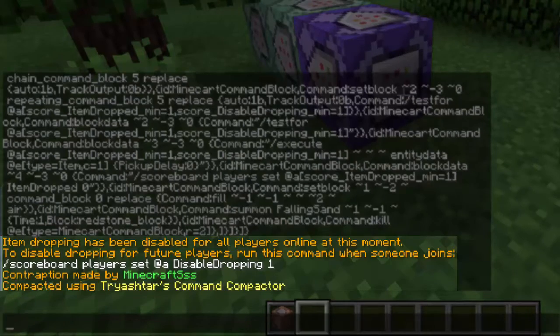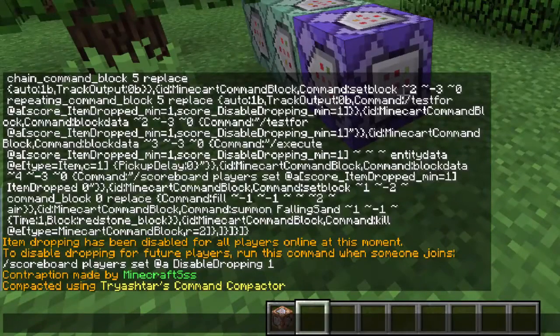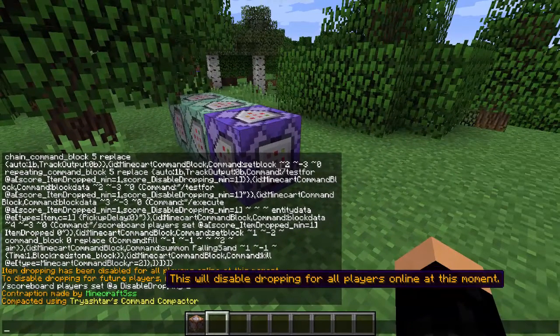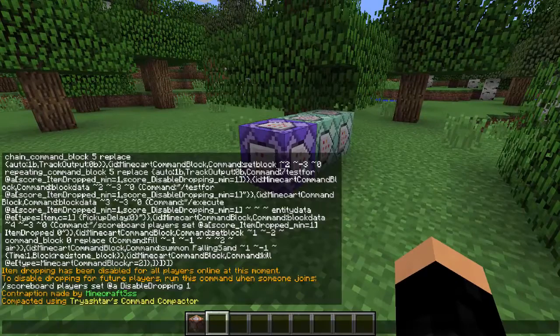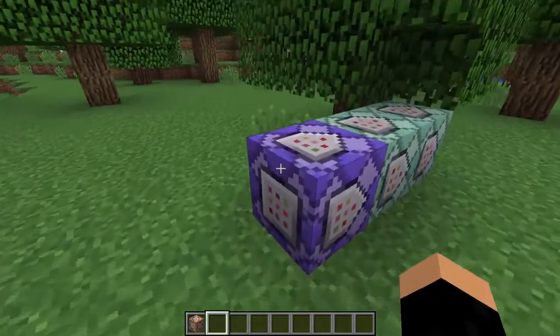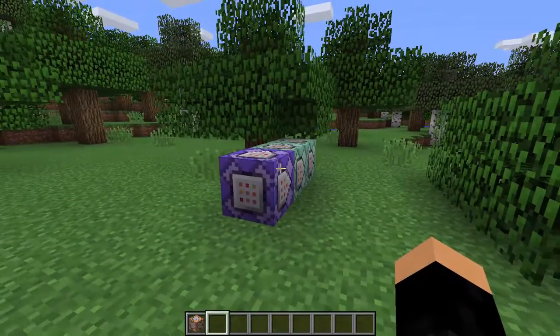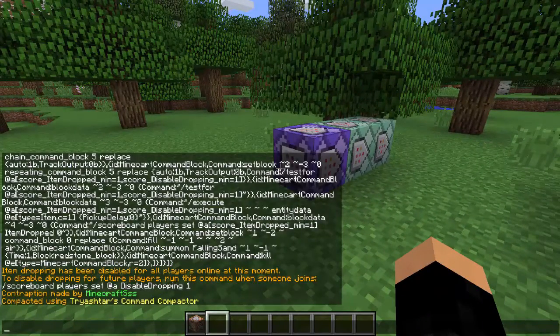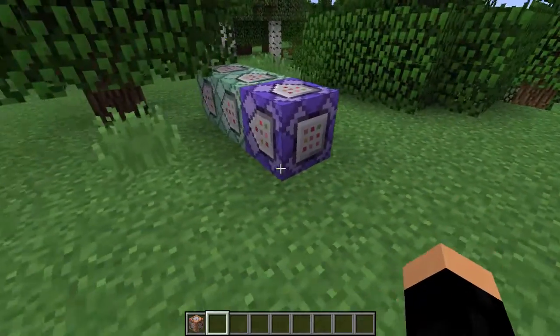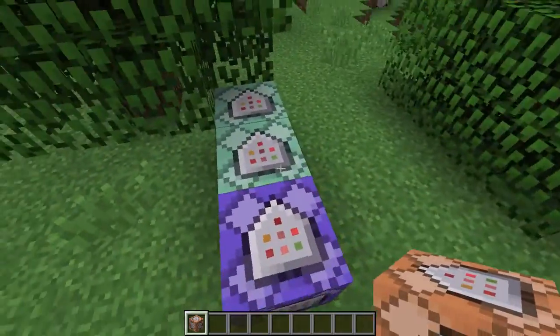To disable droppings for future players, run this command when someone joins: scoreboard players set at a disable droppings 1. Basically what I'm trying to say is that when you paste the command in, it sets a scoreboard value of every player online to 1 under disable droppings. This command block contraption works only on players that have the scoreboard value set to 1, meaning that if someone joins after, or was not online at the moment of pasting in this command block structure, they will still be able to drop items.